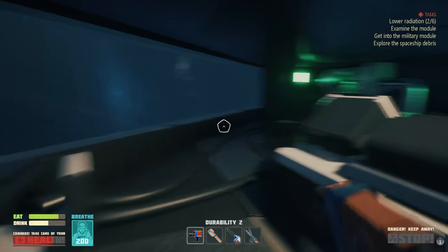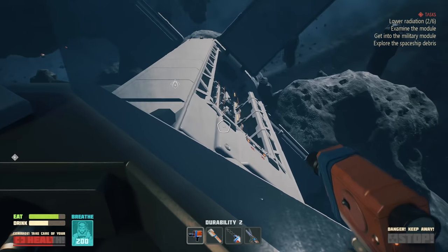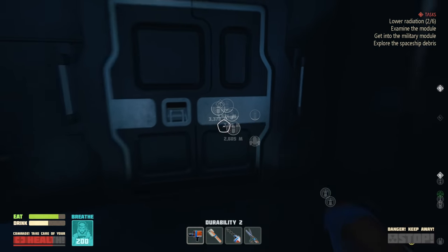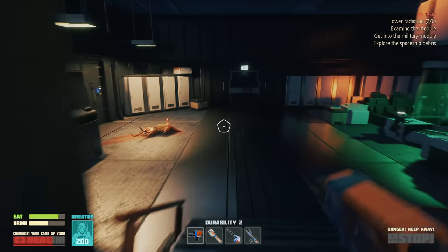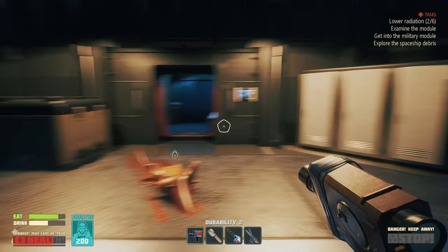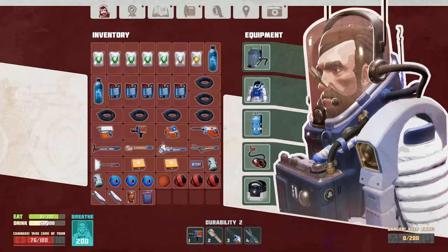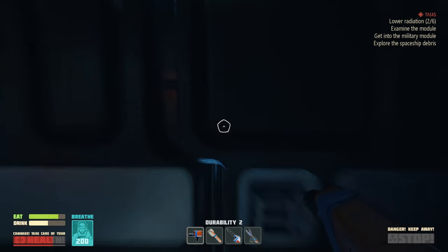What is going on everybody, Z here, welcome back to some more Breathedge. Last episode we launched some mutated cow things somewhere and they're probably now colonizing a planet and preparing to fight the human race. But anyways we're back, we're doing some more things, having a good time. We got some radiation stuff down because we got this green goo stuff, not sure what the deal is with it.